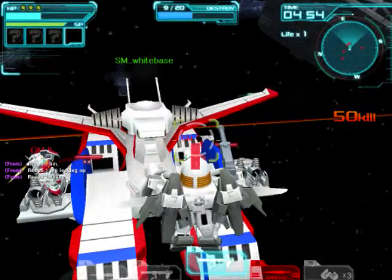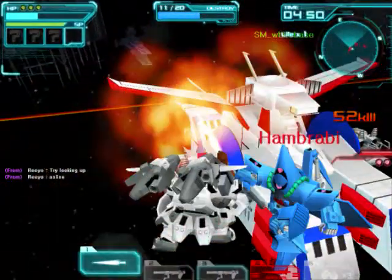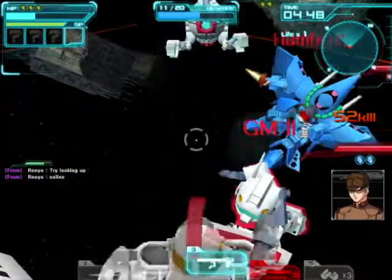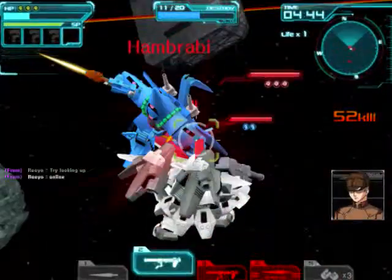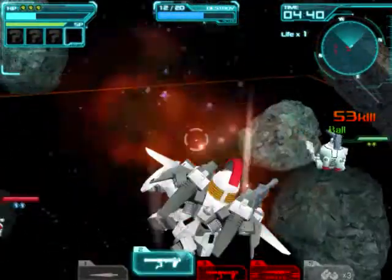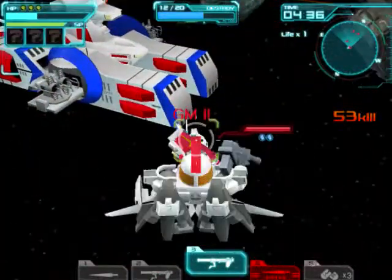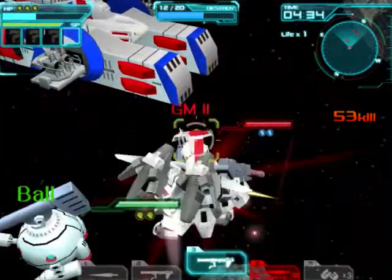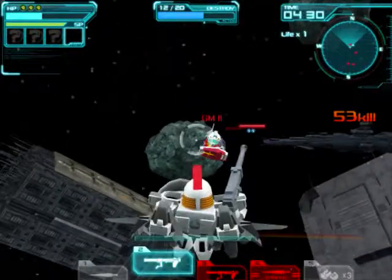You may notice I have a 5th weapon slot. That number 5 is just for special items — if you have any that you earn on missions, like SP down, teleport, dummy, and so on. You can put them in that 5th slot. You only get to use 2 per mission, though — sometimes 3, depending on what item it is.